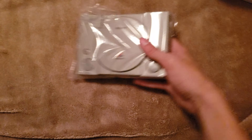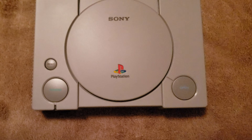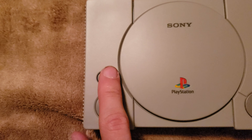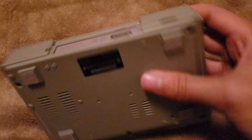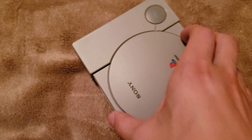So this is the actual console. Man, it is really light. This thing is like really light, especially compared to the rest of the box contents. We've got an open button, power button, and a reset button. On the front we've got two USB ports for the controllers — they're actually USB ports, not some proprietary thing. On the bottom we get these little rubber feet. Then we get an HDMI port and a USB port, and that's it.